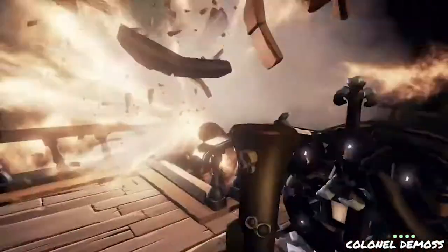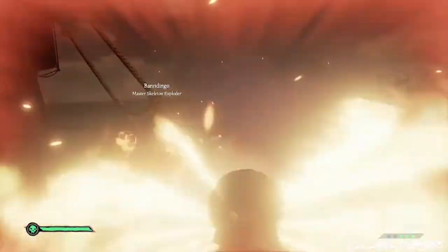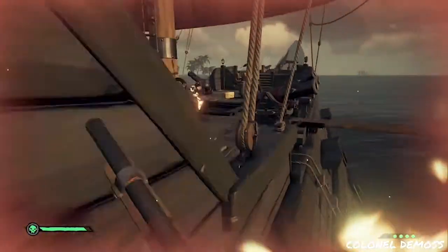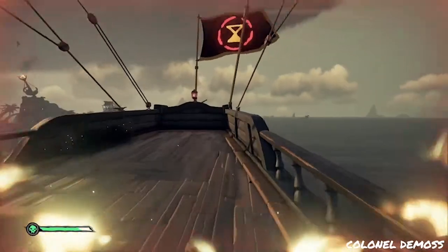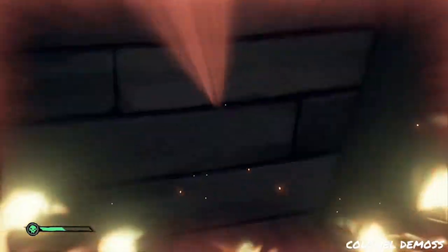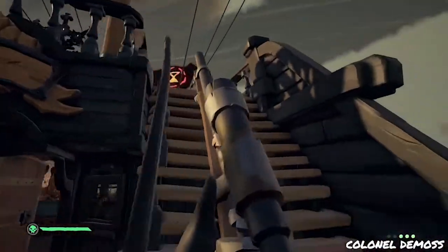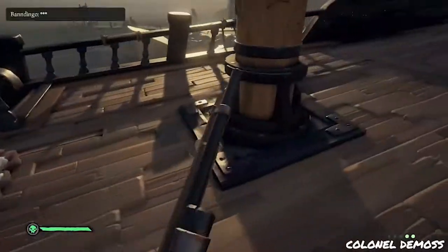Moving on to the galleon — the galleon is probably one of my favorite boats to double gun on. You just keep running this loop around the captain's quarters and can literally keep running it until you have to go get ammo or food. You can get one blunders on the back railing, snipes going up and down the stairs — it's just fun, like a parkour game essentially.